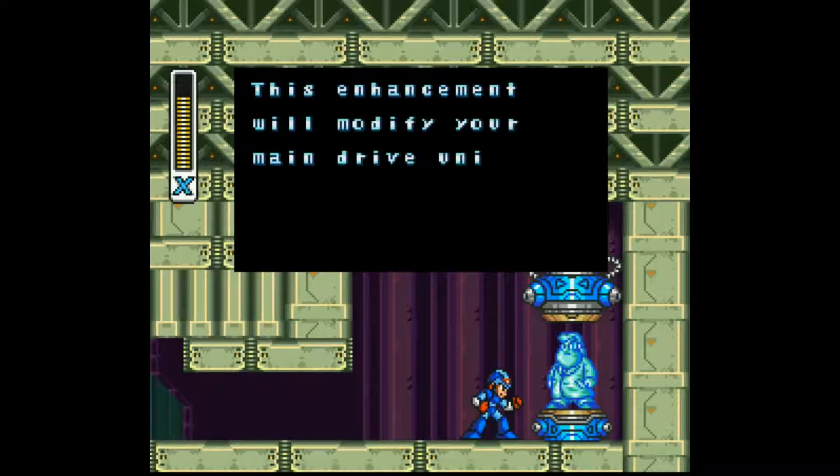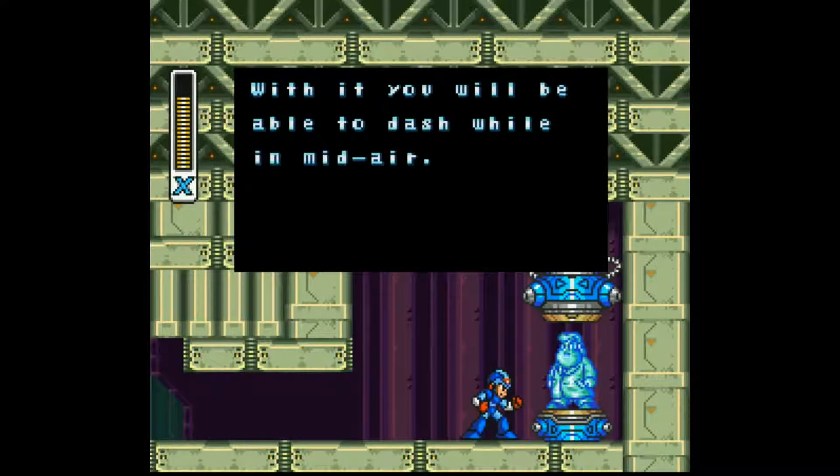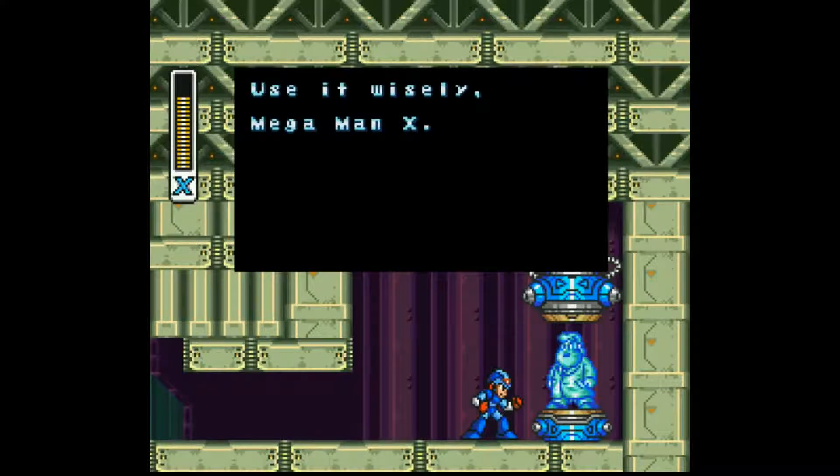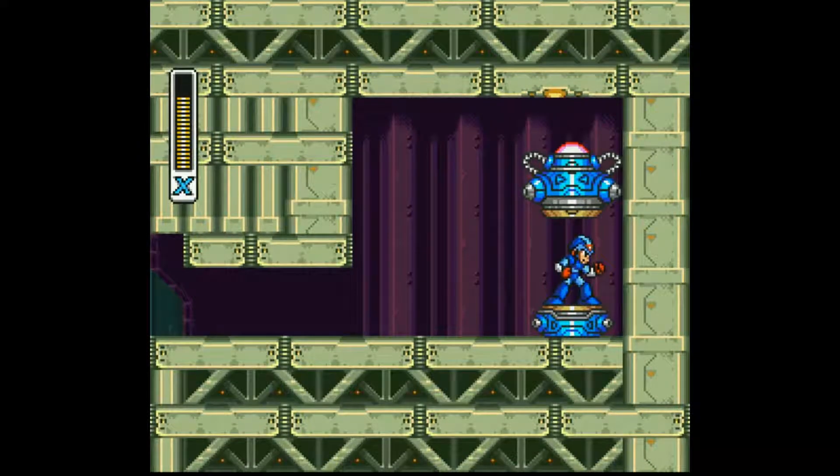This enhancement will modify your main drive unit. With it, you will be able to dash while in mid-air. Use it wisely, Mega Man X. Alright, so here we get the leg upgrade, whoo!